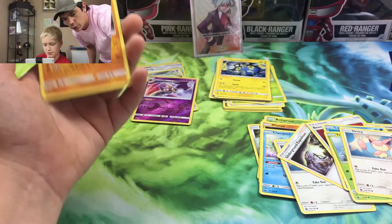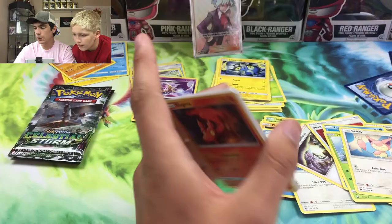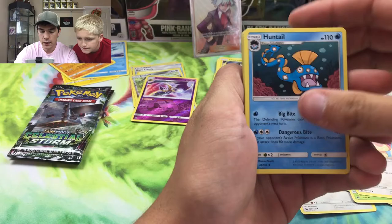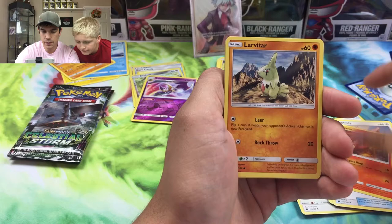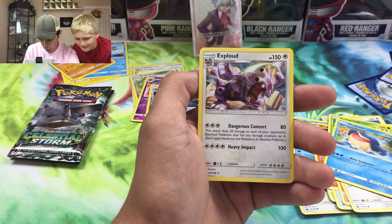If you guys would let me know how you want to see the set completions turn out, that would be cool - like a video showing how far we are. Huntail, Grovyle, Energy Switch, Slugma, Larvitar, Whismur, Bellsprout, Wailmer, Metagross reverse - that's a new one - and an Exploud regular rare.